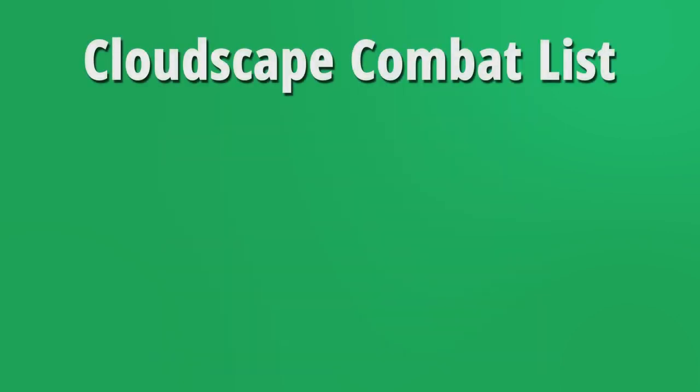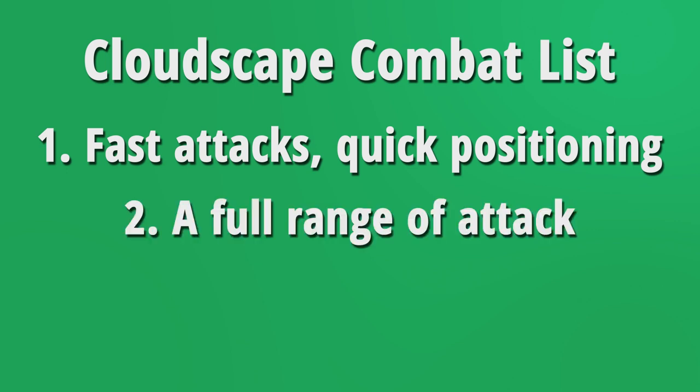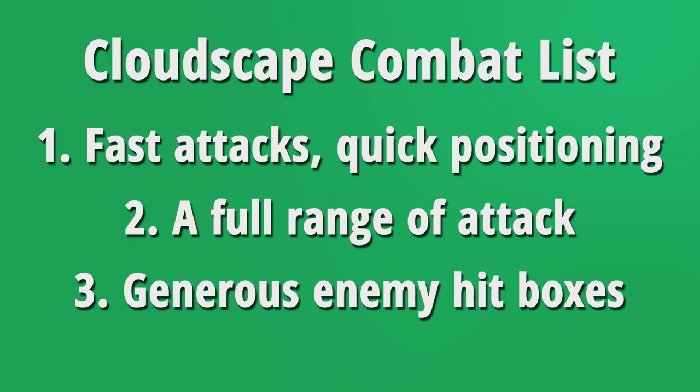So let's get back to Cloudscape. Using that research, I decided on a couple of things for combat. One, I wanted players' attacks to be fast and allow for freedom of movement — I don't want to lock the player in place for too long. Two, I want the sword slash to utilize the entire range of the attack, not just a space in front of the player. Three, I want enemies to have generous hitboxes, so you don't have to literally stand one pixel from them in order to hit them.